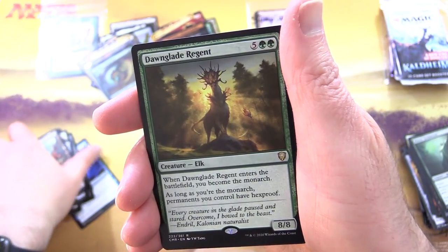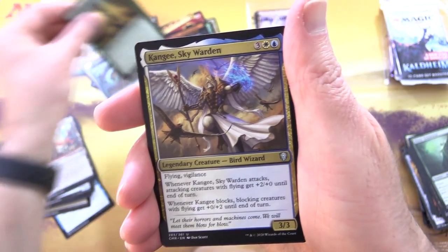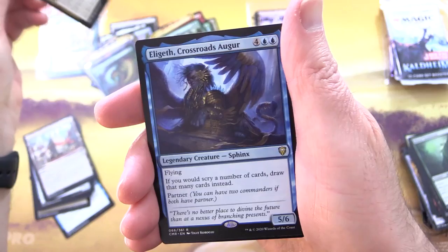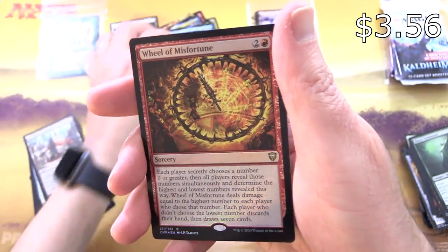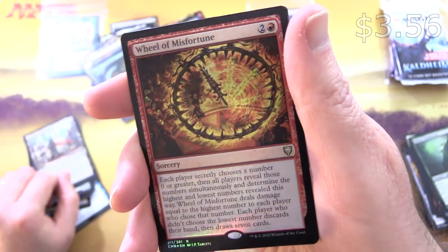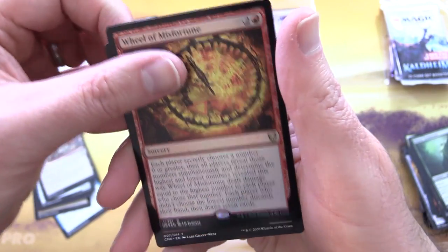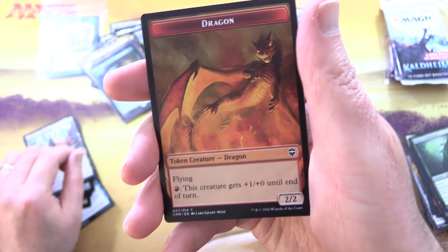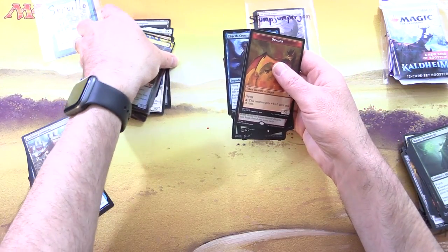Uncommons: Make a Stand, Burnished Hart, Guildless Commons. The rare is Dawnglade Regent - wah wah. But then Kanji Skywarden and Elegeth Crossroads Augur. A Foil Wheel of Misfortune - that's actually pretty decent - and an awesome dragon. Scooping it up for Servillo - some pretty tasty pulls this month.